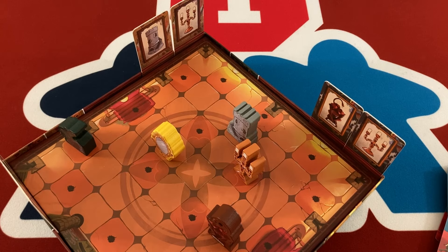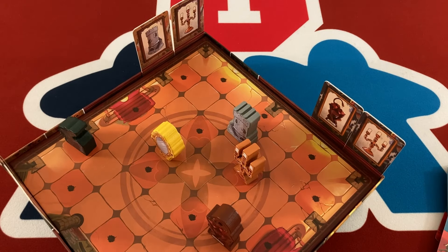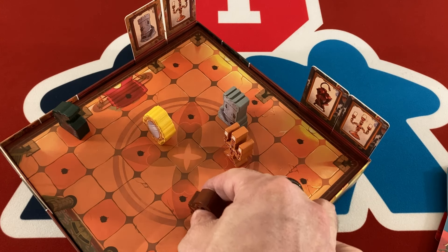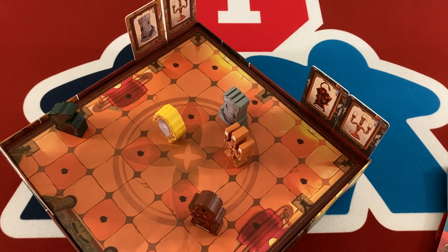Setup is quick — you put the board inside the box, shuffle and place the cards, randomly place the pieces, shuffle the timer deck, and you're ready to go. The entire gameplay takes maybe 10 minutes. It's straightforward to explain, especially on the easier movement side — I played it with my 12-year-old with no problem. The wooden meeples are attractive and the little slots that show what you're trying to achieve all work well.